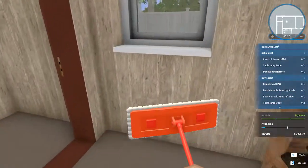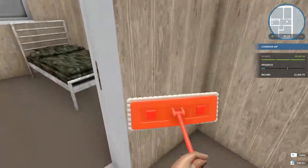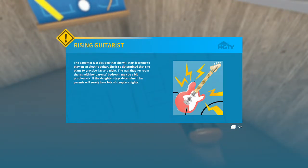Something went through the top floor and destroyed everything. I'm going to sell these. 'Rising Guitarist' — the daughter decided she'll start learning to play electric guitar. She plans to practice day and night. The wall her room shares with her parents' bedroom may be a bit problematic. The daughter stays determined — her parents will surely have lots of sleepless nights. Yeah, I doubt you can soundproof well enough.